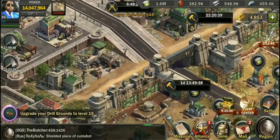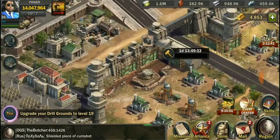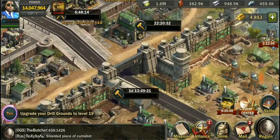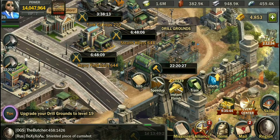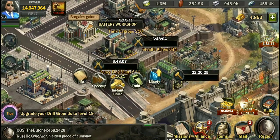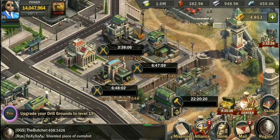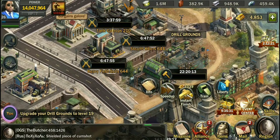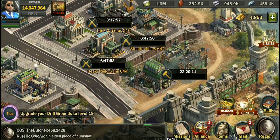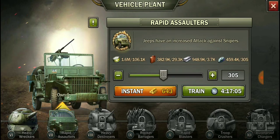Right now we're trying to get our wall up to 19, so we're just gonna get all the essential stuff done so whenever we go to 20 we'll be good to go. We're getting our barracks up, our vehicle plant, drill grounds. I've been slacking on my battery workshop and shooting range — those are all level 17. We need to get on the ball. I want to speed up the drill grounds so we can start getting some tier 7 troops — those guys hit pretty hard.